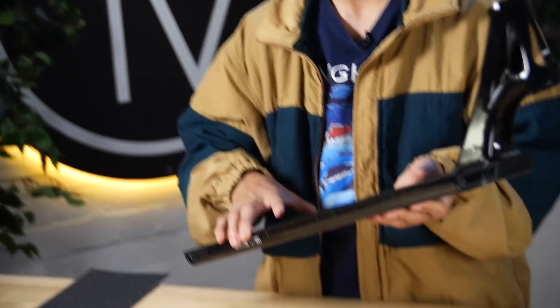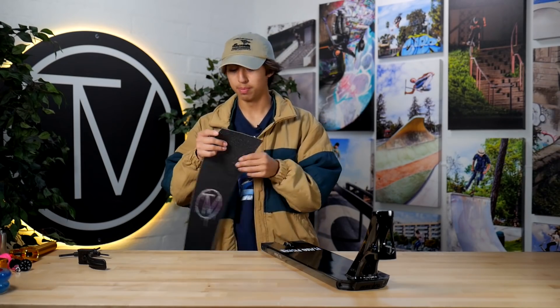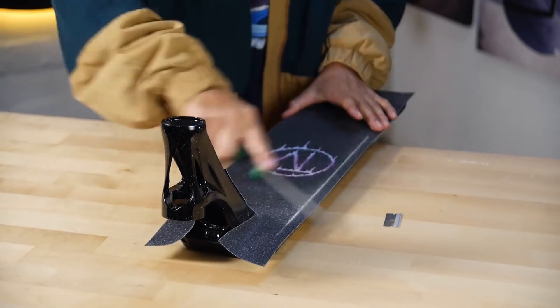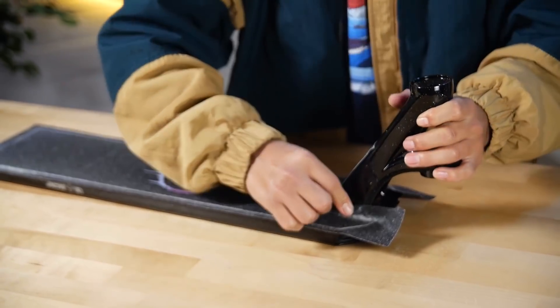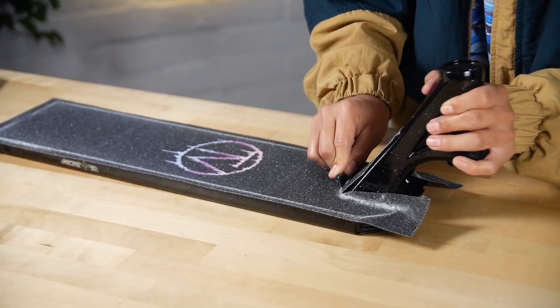Starting with the grip tape. I'm actually riding this exact deck — it's the AOS v5 at 5.5 by 22, a perfect size if you want a bigger scooter but not six wide. This new grip tape comes 6 by 24, perfect for most decks. I'll place it down and cut through the head tube. This second batch of Vault grip tape is a lot better quality than the first — if you're on the fence about getting some, I'd definitely send it.